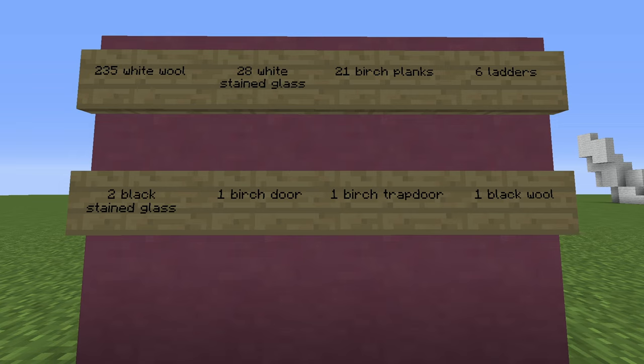These are the items that you'll need in order to build this house. You'll need 235 white wool, 28 white stained glass, 21 birch planks, six ladders, two black stained glass, one birch door, one birch trapdoor and one black wool.